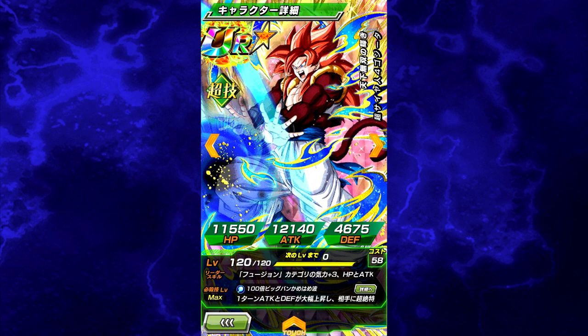First off, the leader abilities for Super Saiyan 4 Gogeta are: Fusion Characters Ki plus 3, HP, Attack and Defense plus 150% up, or Tech type Ki plus 3, HP, Attack and Defense plus 50% up.